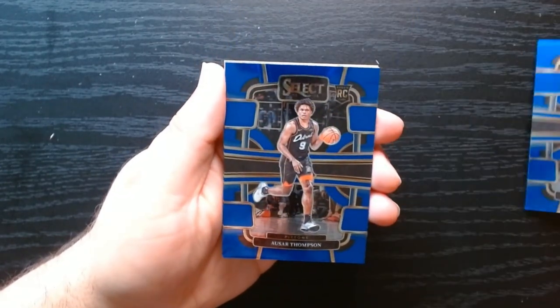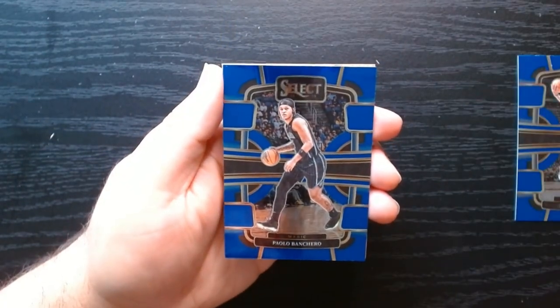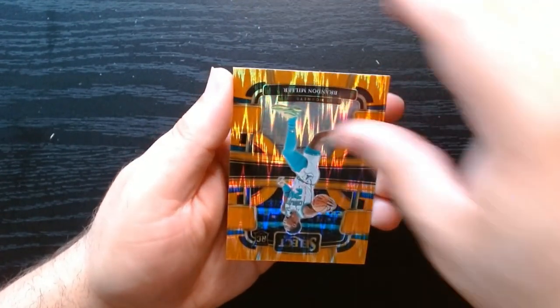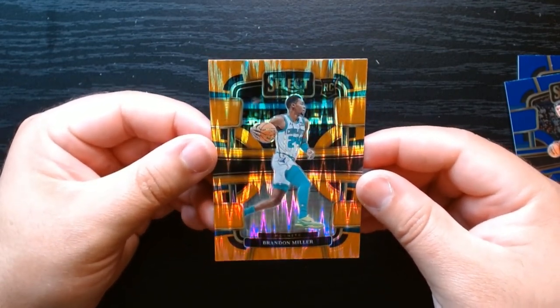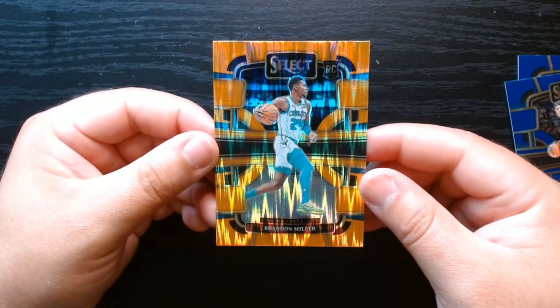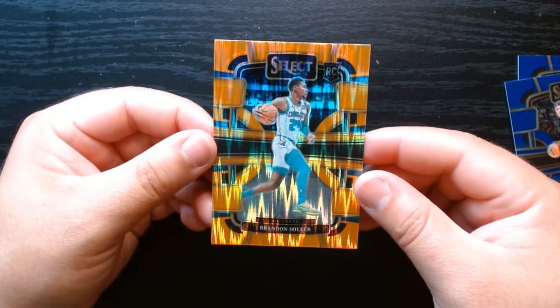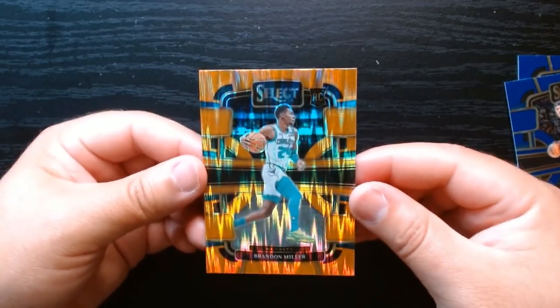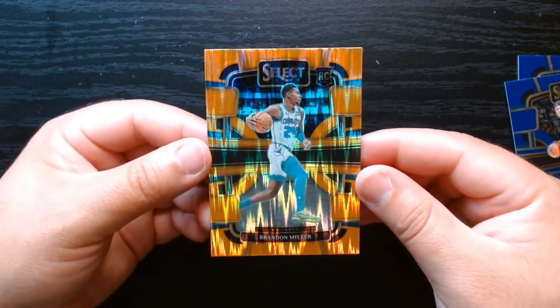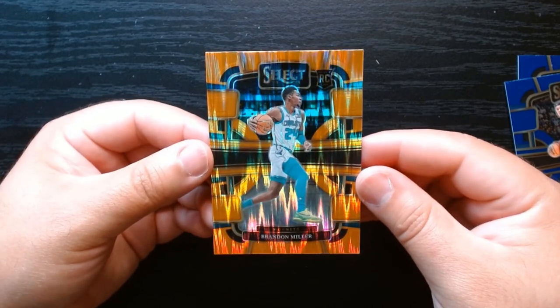There we are: Desmond Bain. We got the other Thompson twin. Paolo Banchero. And our final card is going to be a Brandon Miller rookie with the Orange Flash parallel — I always get these cards and never remember what this parallel is called. We will definitely take that on the Concourse. Brandon Miller also finished strong. I think we came out alright. I don't know about value in terms of getting money back, but we definitely got some cool cards. I'll take it.